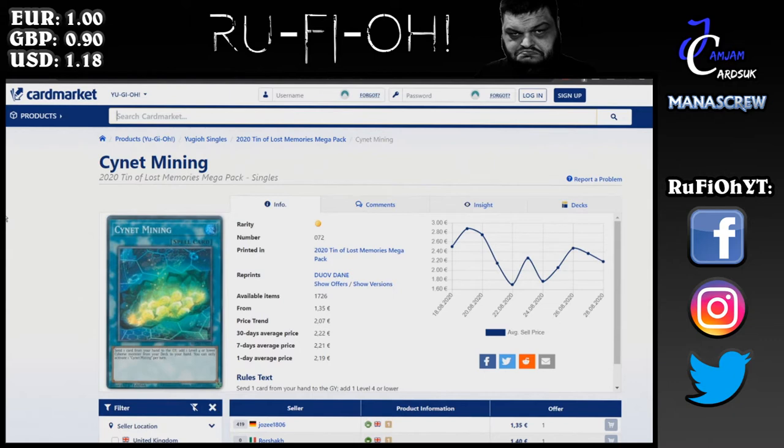Next up, we're taking a look at Cynet Mining. You can get these as cheap as €1.35 — insane. A year ago this card was a €30-plus secret, and now it's as cheap as this. This is another one of those cards that's really good to have in your collection. The Cyberse archetype just continues to get more and more support, and unsurprisingly this will become more powerful as and when they do. Salamangreat is obviously the best option of those — not seeing much play at the moment, but if they do start to see play again, you'd expect prices to go up. At roughly €1 a piece, it's really not a bad idea to pick up a play set.